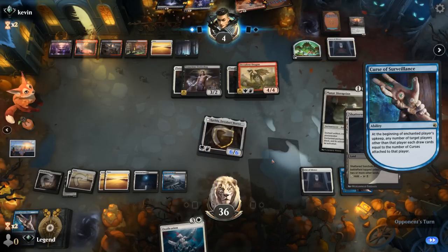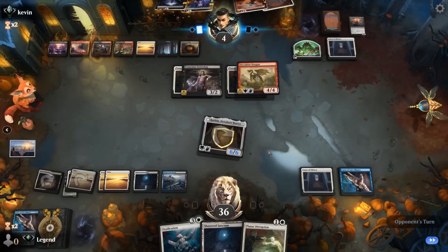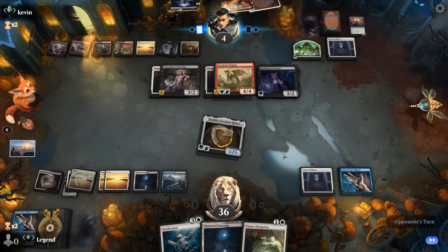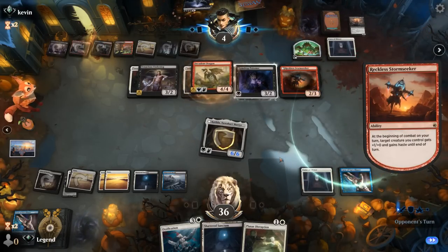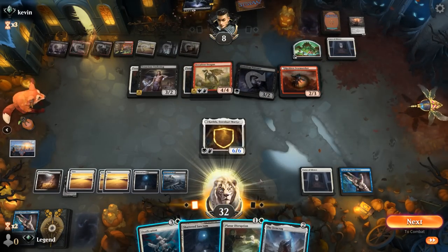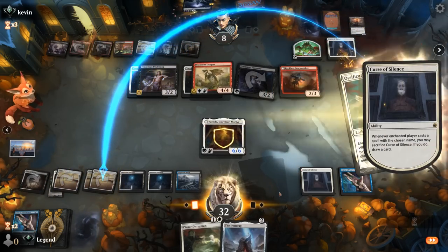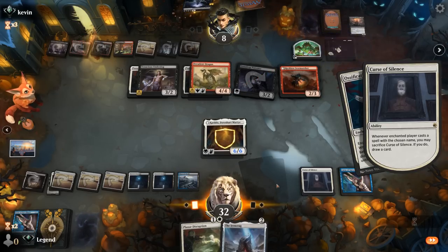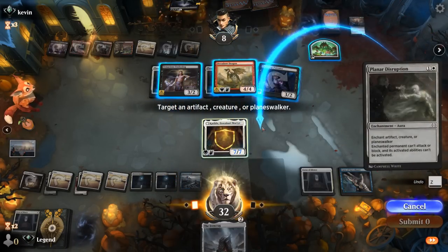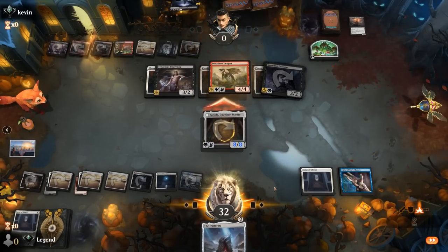Draw two more. Opponent could cast Virtue of Persistence but that's not going to help them. Just a Gumdrop Poisoner — they can give it haste with Stormseeker to gain four. Don't think that's going to be enough since we can play two more enchantments. Ossification on Stormseeker, and then Disruption the Poisoner — that should get us across the finish line. Sweet, on to the next one.